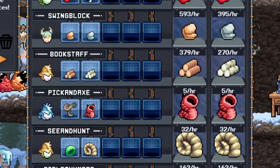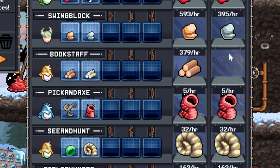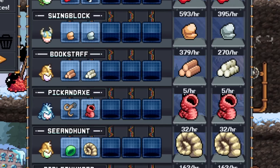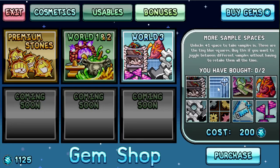The extra sample spaces let you store more blueprint types — it's a convenience item. If you want to change to another type of wood you have to go to that wood and sample it manually, which is annoying. This whole thing was meant to automate stuff but you have to manually sample everything and keep it updated. You can buy two of them.